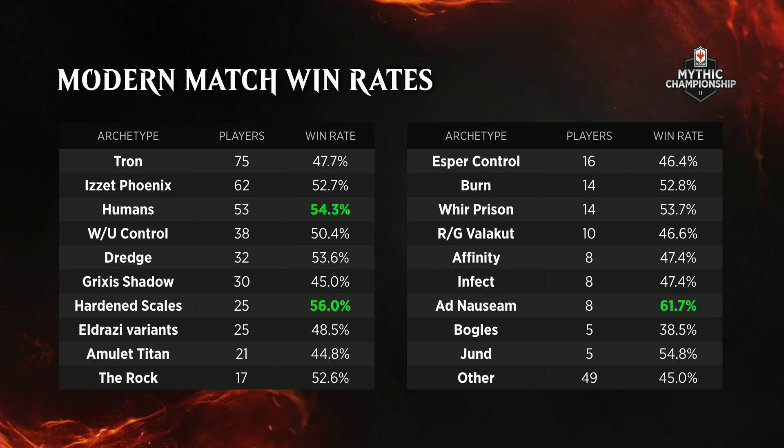Here we have the Modern match-win rates of all the major archetypes during the Modern rounds only, and already a bunch of things are quite interesting. Tron, first and foremost, even though it was the most popular deck, and even though it put two players into the top eight, and even though it benefited quite a lot from the London Mulligan rule, if you look at all the Modern matches as a whole, it had a substandard win rate. Perhaps players were just ready for Tron with Damping Sphere, Alpine Moon in the sideboard, perhaps even Mulvole Acid Moss. Tron didn't actually win all that much. Decks that did win were Humans — it had a substantially above average win rate, so it doesn't really come as a big surprise that there were three Human players in the top eight. It appeared to be a well-positioned deck for the Modern metagame right now.